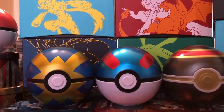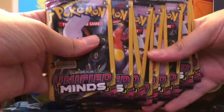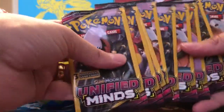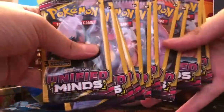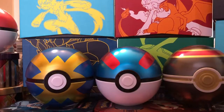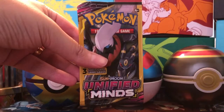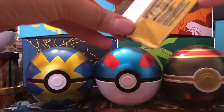This is something new for our channel. I've seen other channels have Unified Minds Dollar Tree packs and we've finally found them. It's been tough finding cards at Dollar Tree lately — I think they went through a restocking phase. Let's hope these are a lot better than Unbroken Bonds, because I don't think we've pulled any Ultra Rares from our Unbroken Bonds Dollar Tree packs so far.